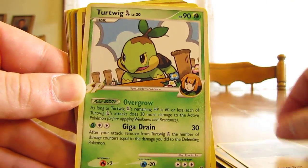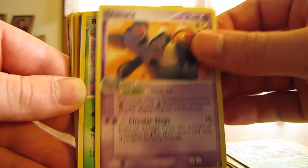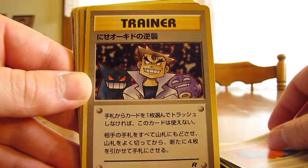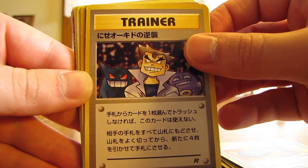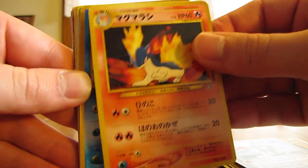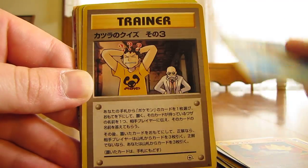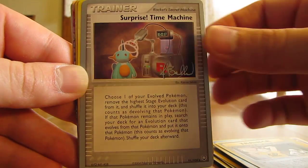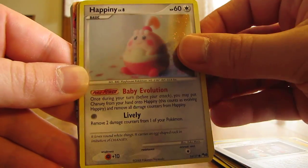Team Magma's Rhyhorn, Turtwig, Grumpig, Roserade, Orenberry, Professor Oak's Impostor I believe, Island Scientist, Colava, Totodile — I'm not sure what that trainer is — Surprise Time Machine.